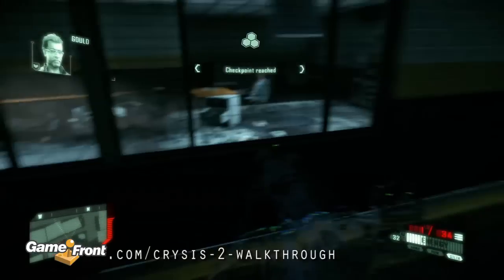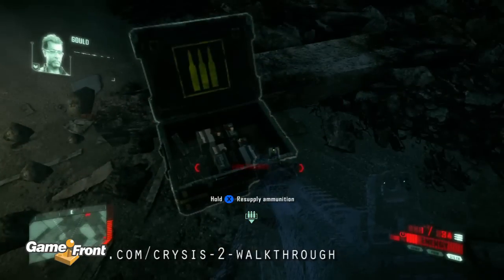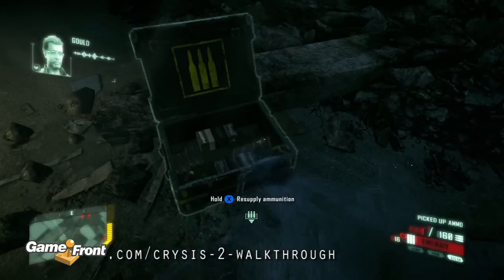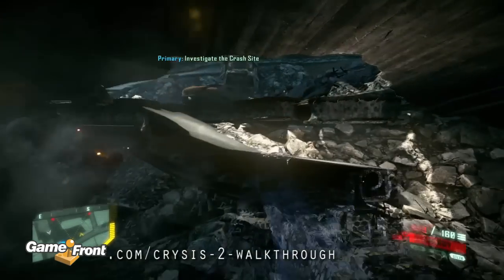You there? Prophet? Prophet, you have to get inside there and sample the wreckage. We're looking for dead crew, any genetic material you can find. Find a way into the wreckage.